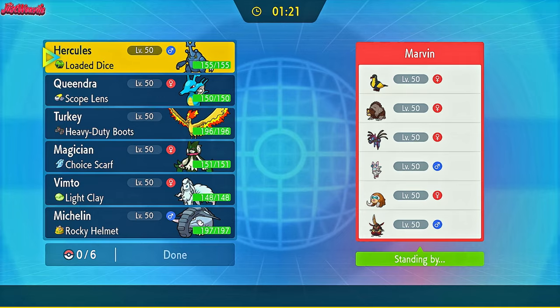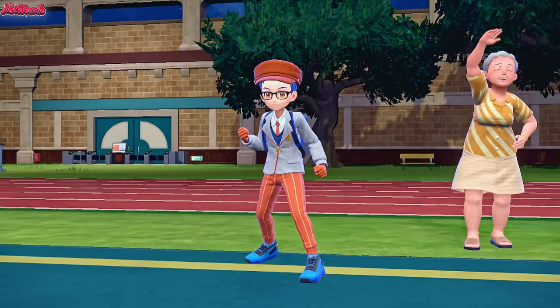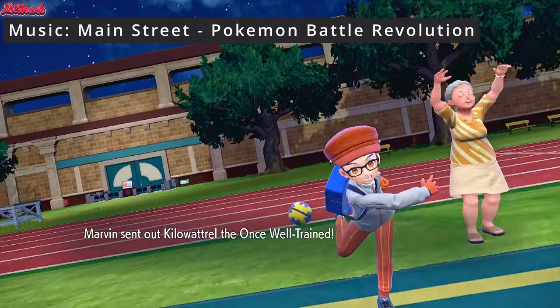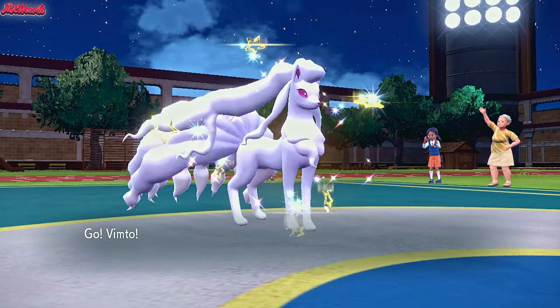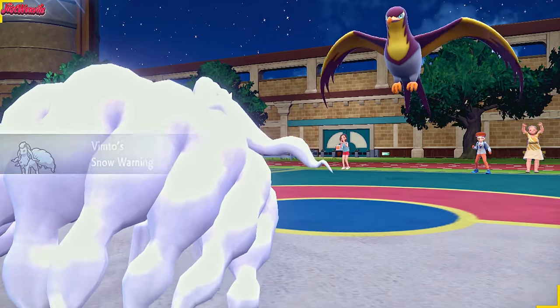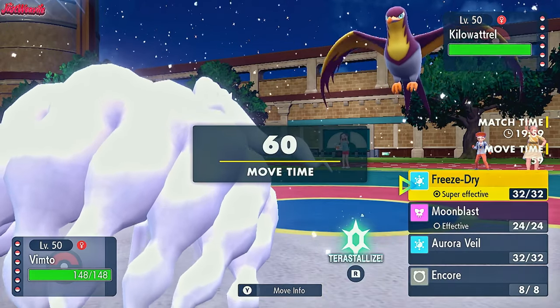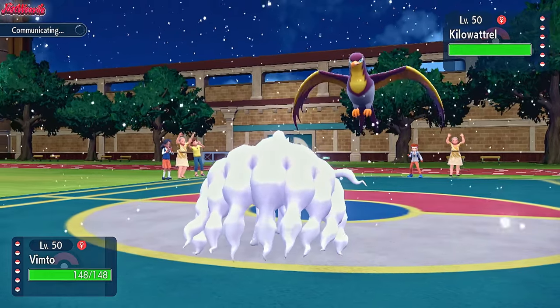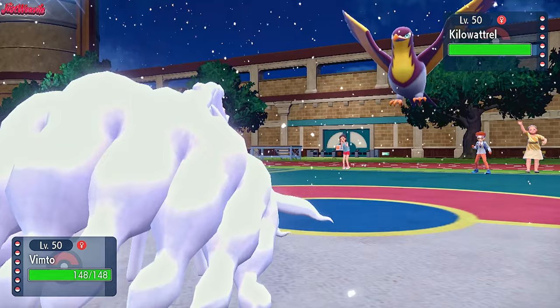The next one is against Marvin, and this one is a good one. The battle begins — good luck have fun Marvin. They're going to lead off with Killer Wattrel, nice and shiny. I lead off with Vimto the Alolan Ninetales. I figured this was a good lead — I kind of figured they might lead with this thing because it does pretty well against my team. So I'm going to go straight for an Aurora Veil here — I don't see any reason not to. I don't see a Defogger on the team.